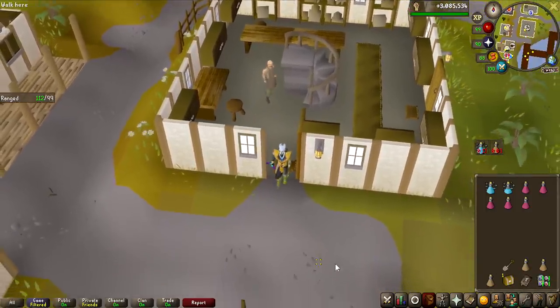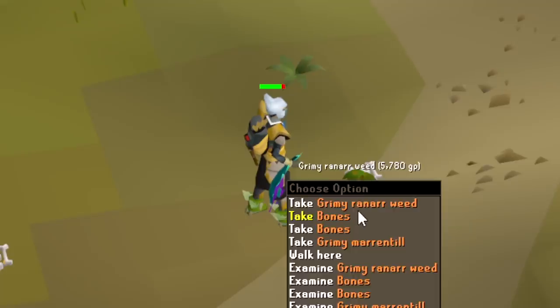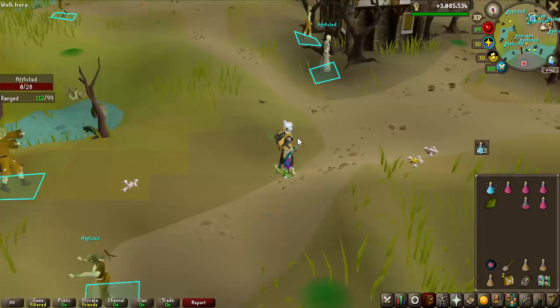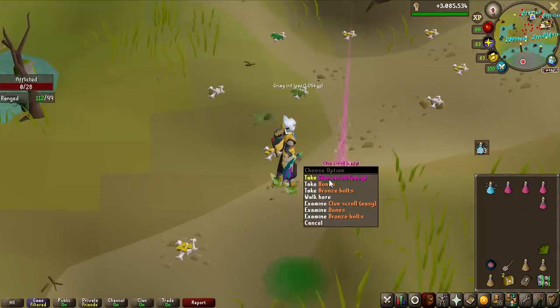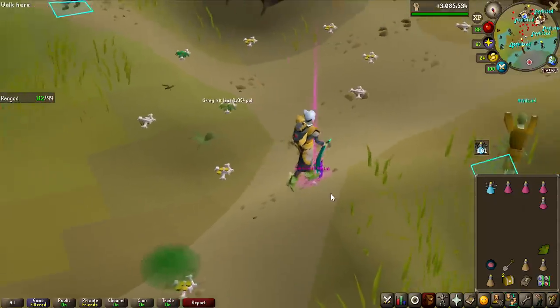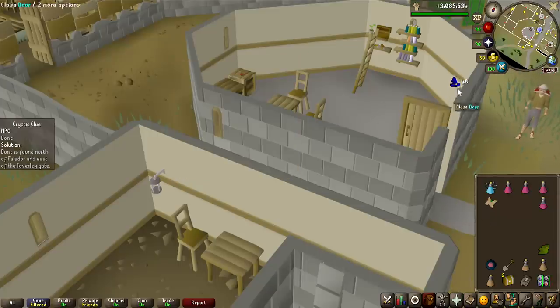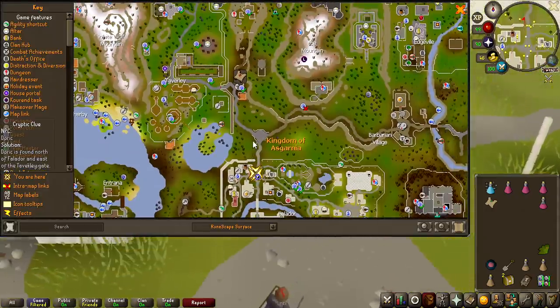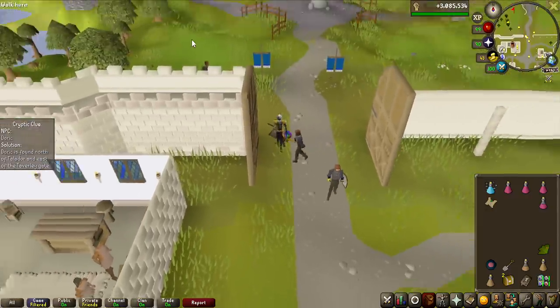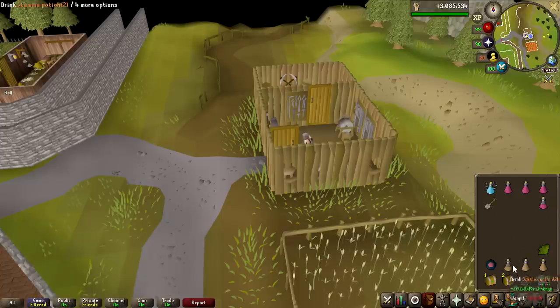Now besides clue scrolls, I do think, unironically, the Ranarr weeds are the most valuable drop I can get from these. We actually got the easy clue scroll almost exactly on its rate — 1 in 121 and we got it on 118. No way Jagex did this — there's a Doric step for both beginner and easy clue scrolls. They basically just copy pasted it. That is so funny. And that is now also the first easy clue scroll completed, putting that at the bottom of the inventory just like the beginner one.